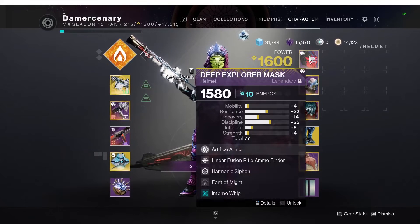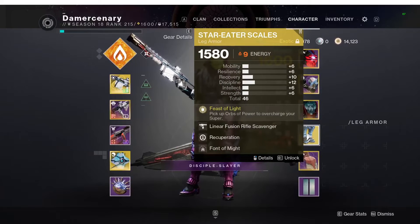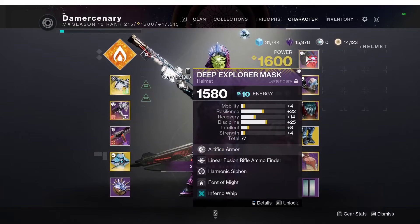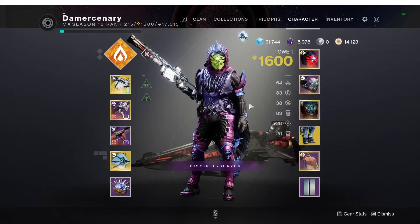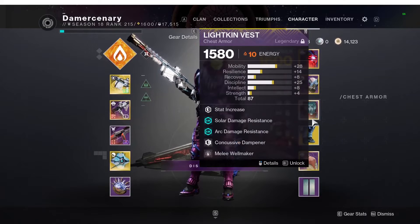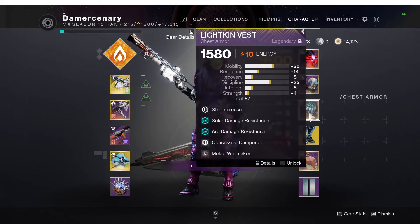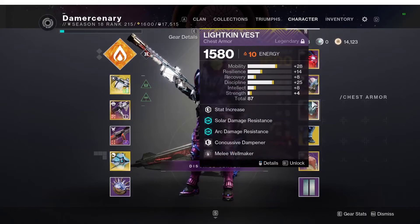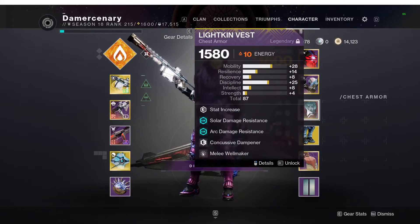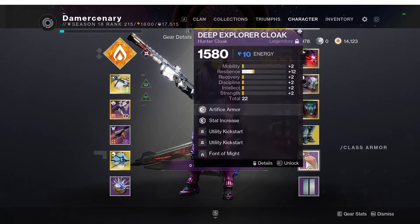Mod-wise: Font of Might. Harmonic Siphon is very important so that you can chain your own Orbs of Light to overcharge your super. Elemental Time Dilation, Melee Wellmaker, Font of Might. So in the middle of a damage phase — right before damage starts — you pull an add towards damage, kill them with your melee to make your whole team Radiant, leave that well sitting there, and then right when damage starts, pop your super, get it off, run over to the well, and get 20 seconds of Font of Might.